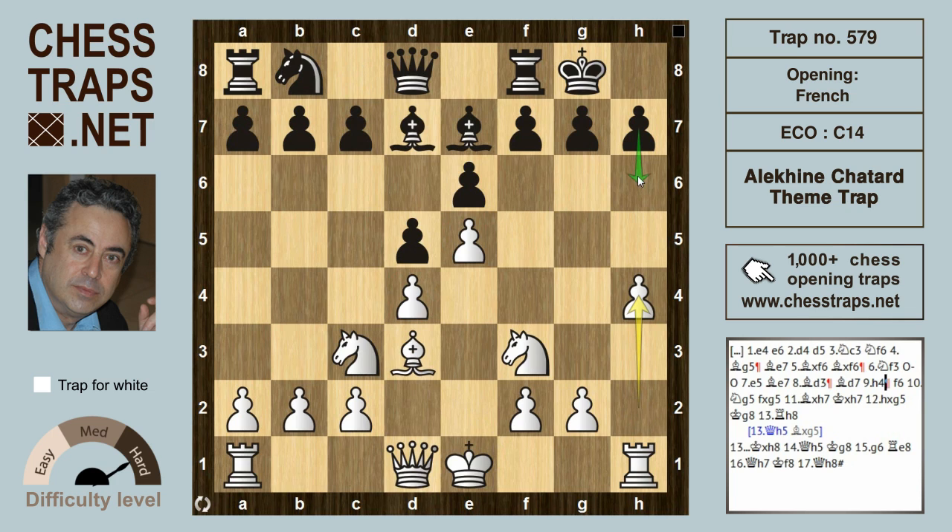Black could continue with h6, or f6 is still okay — a typical French move hitting at the e5 pawn. But f6 allows white to go for a pretty sacrificial line: knight g5 offers up that piece.